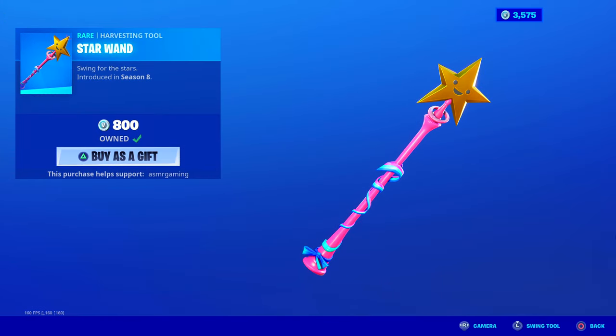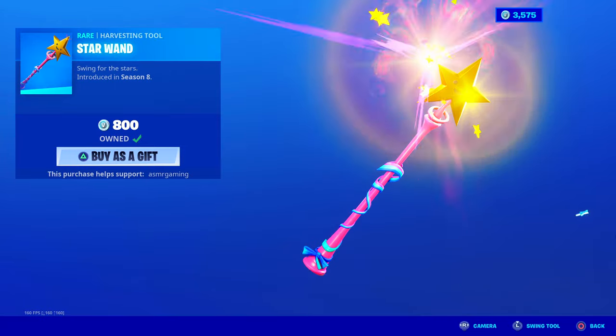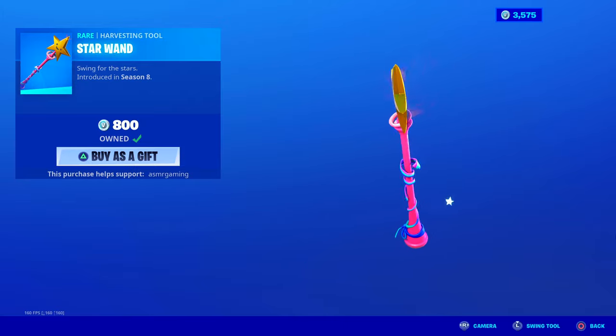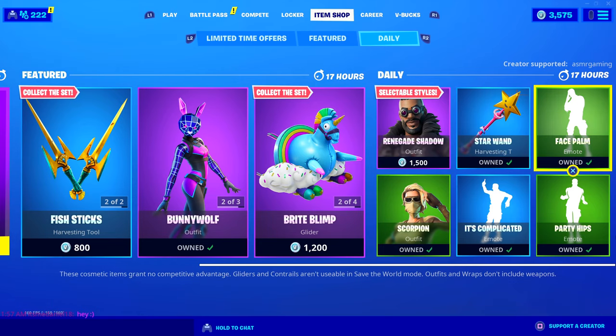Star Wand is back — my favorite harvesting tool. It has an awesome unique animation of flying stars whenever you strike, with amazing sparkle sounds. The design is awesome — there's a smiling star at the end of a huge pink stick with ribbon around it. Swing for the stars. It's a fan favorite and it's back today. Get yourself Star Wand — you won't regret it. I've been using it so much ever since it came out.